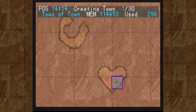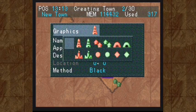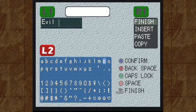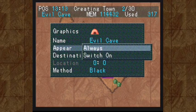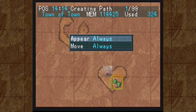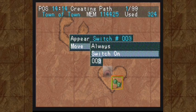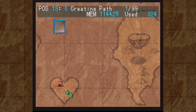Now let's go ahead and start placing some places here. We're going to start by placing the location of our town — our town name was Town of Town. It's always around on the map and it leads to, what else, the Town of Town. The method is basically how the screen fades: black, white, or melt. We'll just have it black. Now we need a dungeon of some sort, so let's go ahead and create a cave. We'll make it red because it's an evil cave — let's call it Evil Cave. We don't want this to appear until we get our party members, so we'll have it appear when Switch 3 is on, and we'll also create a path that appears when Switch 3 is on, same thing for moving. So there we go — we've got our first couple of places on the world map.